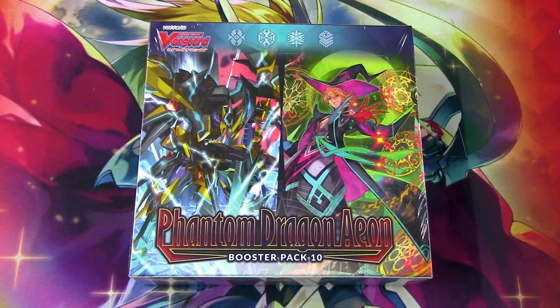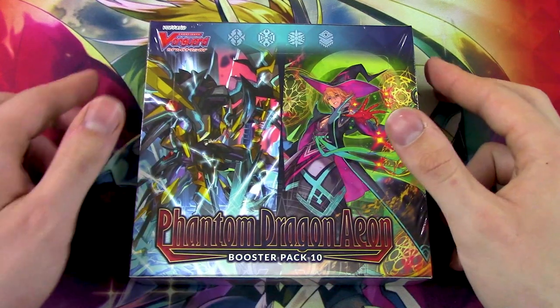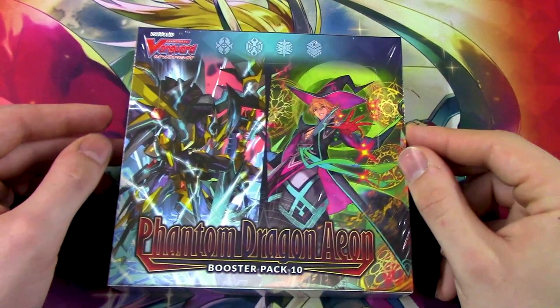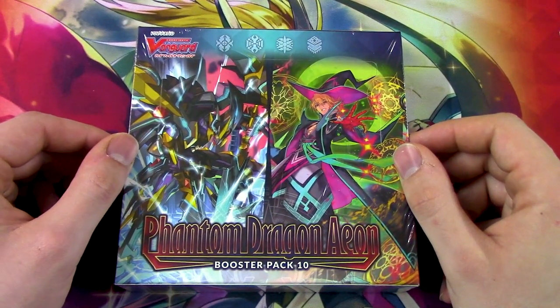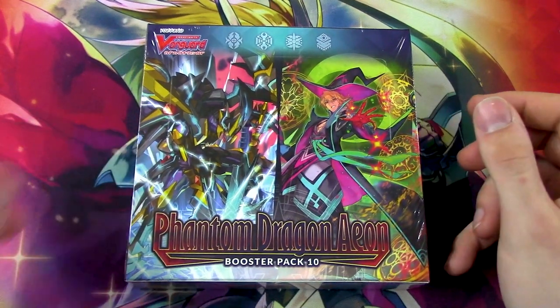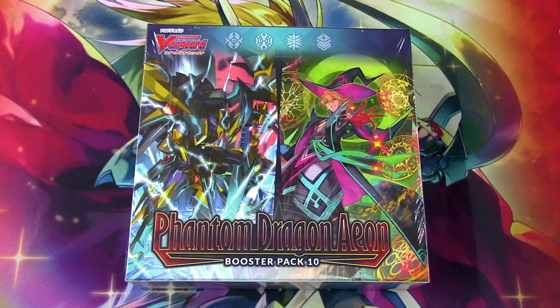Hey boys and girls, today we got another belated unboxing for a set that came out about a week ago. We've got Phantom Dragon Aeon, which is set 10, basically the Shadow Paladin set as shown on the box here, but it also comes with other stuff surprisingly. We've got Mega Colony, Spike Bros, and Tachikaze as well, so we'll see what comes out of this. Basically this dude right here is what everyone's looking for, so let's see if we can get lucky today.